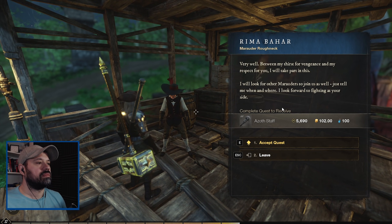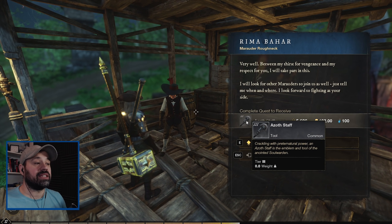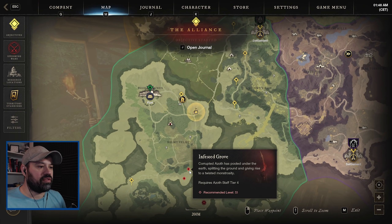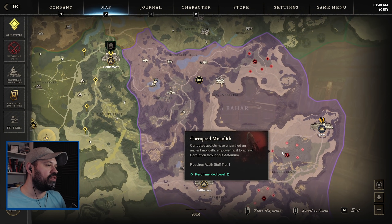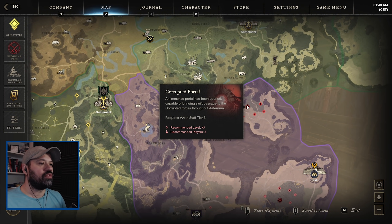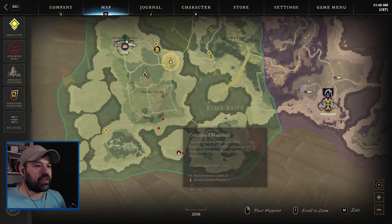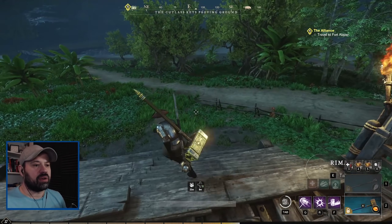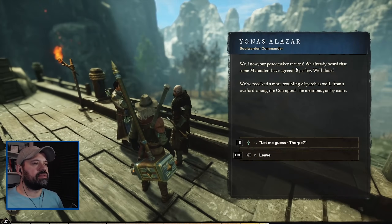That quest reward gives us the level 3 Azos staff. So we have corruption staffs at levels 25, 35, 45 and 55 - this is the 45 ward staff tier 3, and then 55 is staff tier 4, which I'm assuming is the final one unless there's another at level 60.